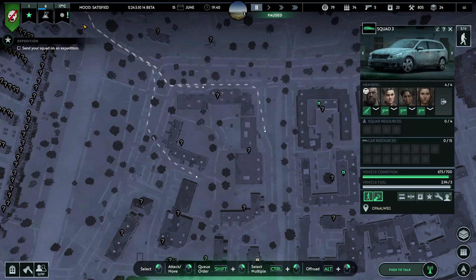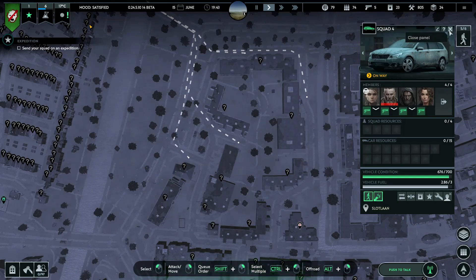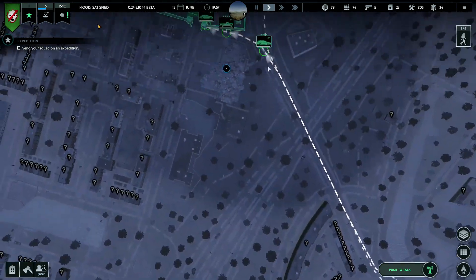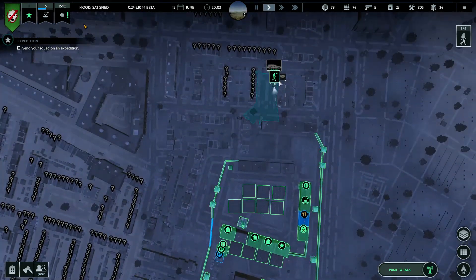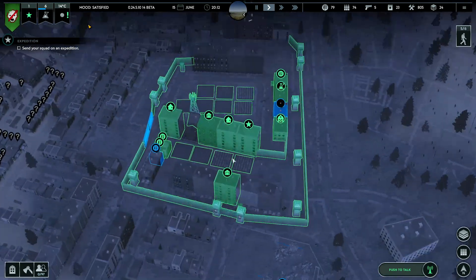Let's just check the whole neighborhood now that we are here - that should make it easier to make use of all of them. We can just quickly check that area. These will be busy here checking all these houses - that will be helpful. We can also do some planning now.